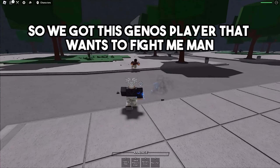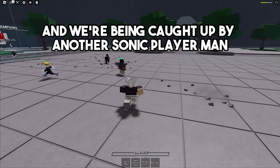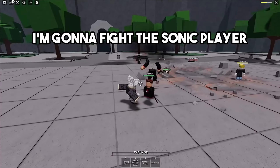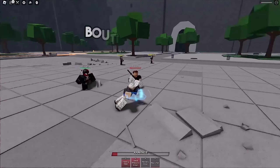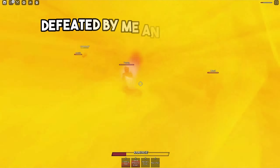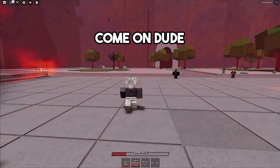We got this Genos player that wants to fight me. I'm gonna give him a bunch of punches, but we're being caught up by another Sonic player — I'm gonna fight the Sonic player instead. He's in red health, I'm about to drag him, and he goes down, defeated by me and a Genos player using his ultimate.